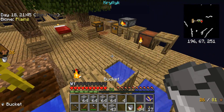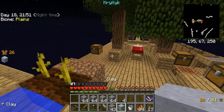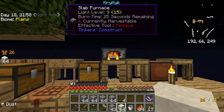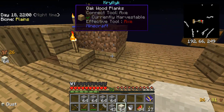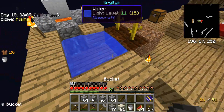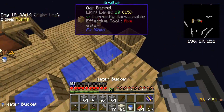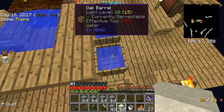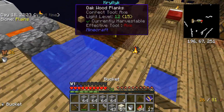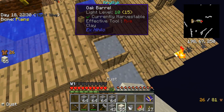We can place in dust and get our clay going. We are going to be getting ourselves a Tinker's Smeltery. I want to get at least a decent amount of clay — I prefer a decent-sized smeltery, a three-by-three style. You can make them much larger now, but I have the resources so let's do it right.